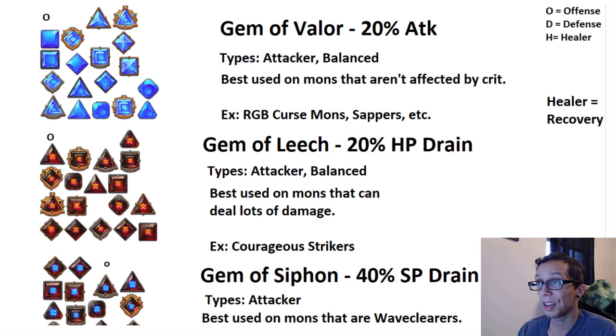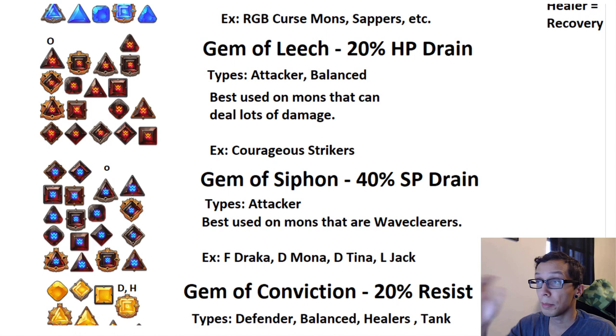Those are just examples for the Gem of Valor set. I have one of my Drakas on a Gem of Valor set — it's rocking max crit with a crit damage gem, and it does some pretty good damage if you can pull that off.